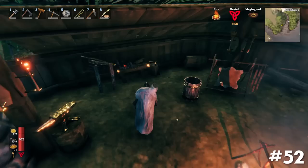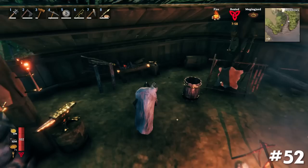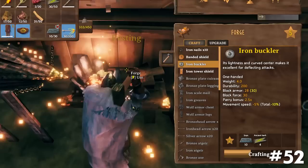If you accidentally begin crafting the wrong item at a workbench, click the same button again to cancel crafting. If you have loot that is sunk to the bottom of a river or lake, build up a staircase to use as a diving platform — the higher you jump from, the deeper you will dive.